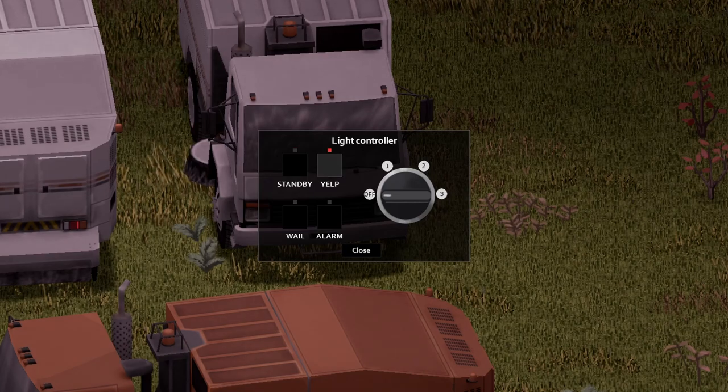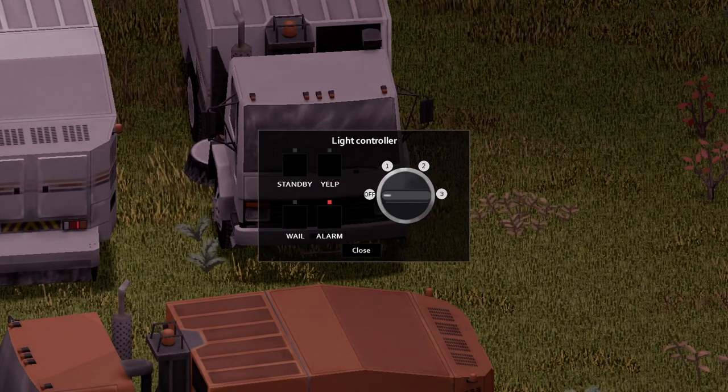And now we're going to check out the light bar, starting with the yelp, the wail, and the alarm. They're all pretty much basic.